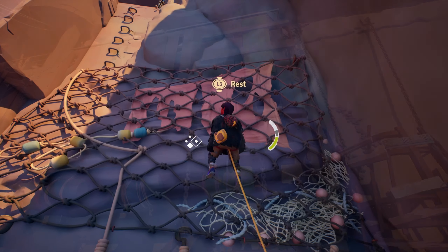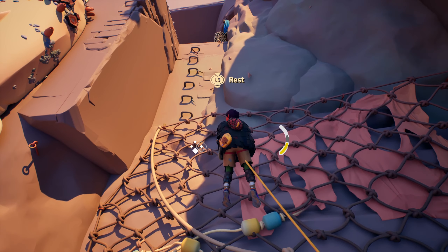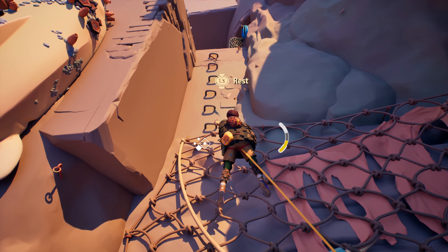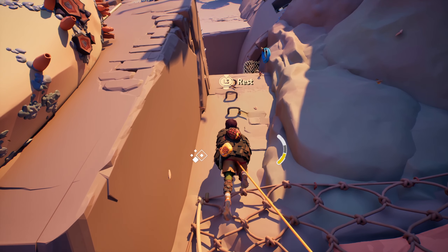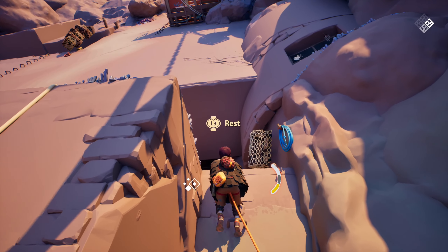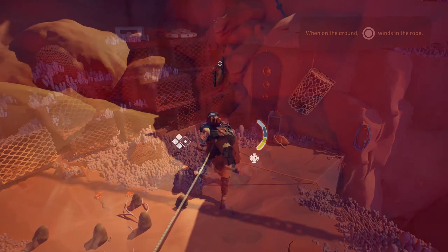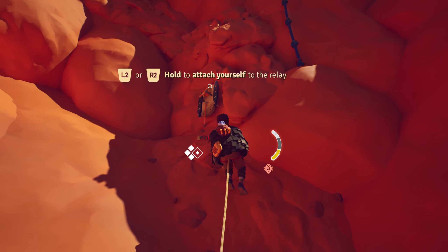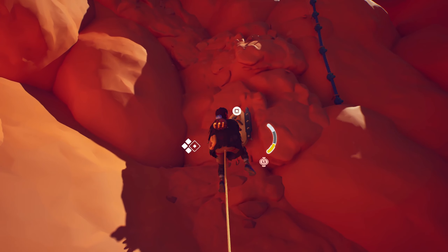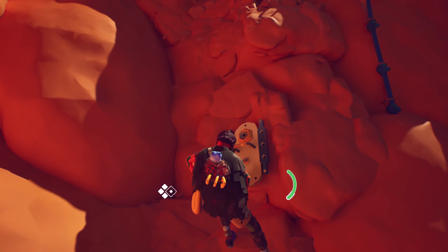There aren't many puzzles in the traditional sense, but rather they come in the form of rock climbing challenges — like an obstacle course that requires thoughtful pathing and stamina management. Even though the kid has the grip strength of a gorilla, even gorillas get tired. You can rest mid-climb to regain some stamina, or regain all of it by finding solid ground or a rest point. Use your pitons to save yourself some trouble if you ever slip, or as an anchor point to swing from.